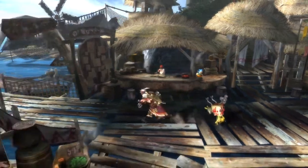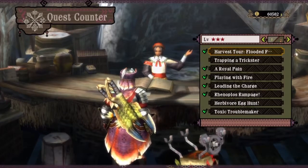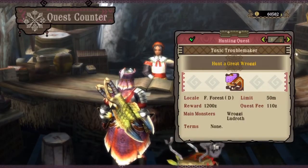What's going on guys, Game Taco for the Win here, and today I'm going to teach you how to do a three-star quest called Toxic Troublemaker, where you hunt a Great Rogi.